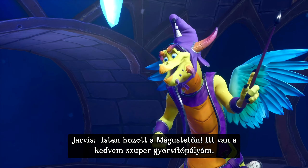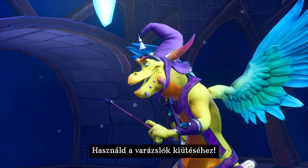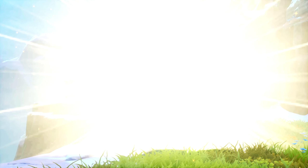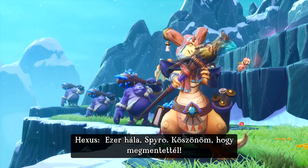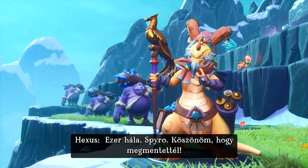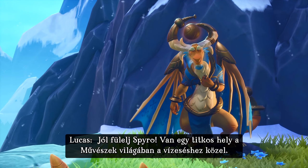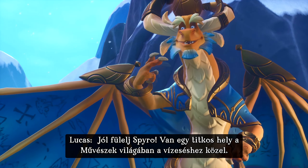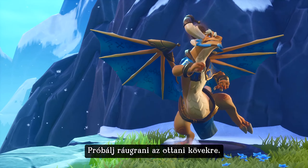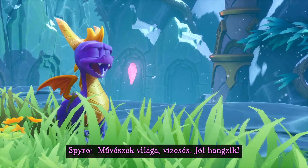Welcome to Wizard Peak. This is my favorite supercharge spot. Use it to bash those wizards! Well done, Spyro. Thank you for releasing me. Listen carefully, Spyro. There's a secret area in the Artisan's Homeworld near the Waterfall. Try jumping on the stones there. Artisan's Homeworld? Waterfall. Sounds good.